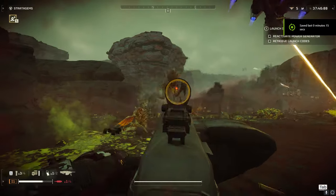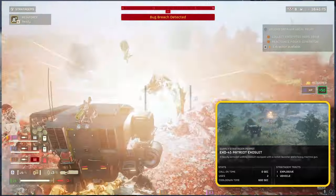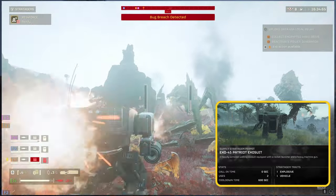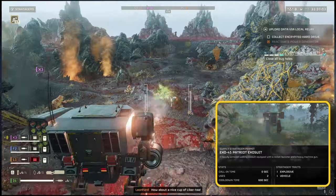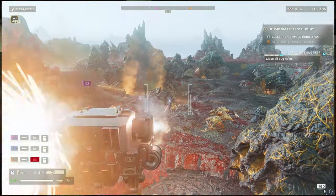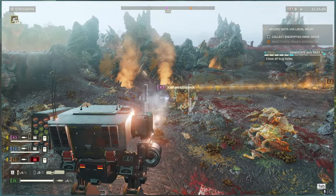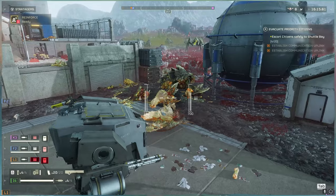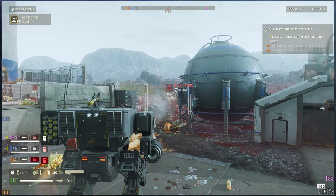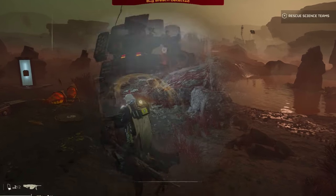Next up in our commando-themed loadout, we're suiting up with the Exosuit Stratagem. It feels only right to match our big gun vibes with something equally imposing, and the Exosuit fits the bill perfectly. Once you're in the Exo, you're basically a walking powerhouse. You've got a machine gun loaded with a whopping 1000 rounds, ideal for shredding light to medium armored foes — about 70% of the enemies you'll face. Then there's the Rocket Pod with 10 rockets: a few rockets and Bile Titans are history, chargers down in one or two hits. Keep those rockets for the big guys. Run out of ammo? Hop out of the Exosuit and get back to business with your heavy machine gun.